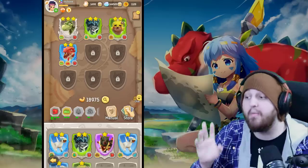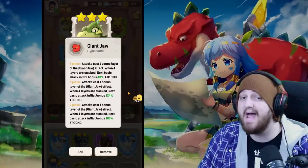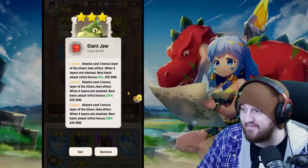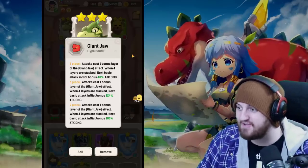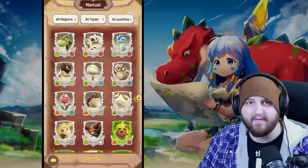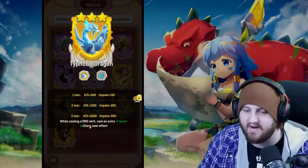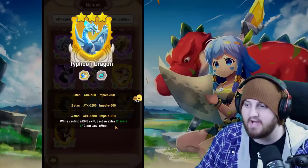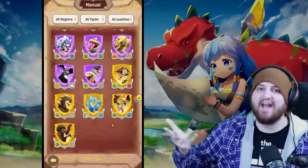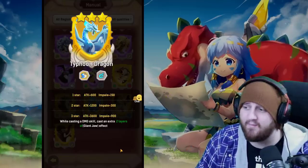Clatter cards — I'll link a reference image of what top players are running. Giant Jaw is absolutely nuts on Assassin because these guys attack so fast and can stack it like crazy, so getting a six-piece Giant Jaw is very important. The reason we only build a six-piece is because of a card called Typhoon Dragon: at three-star legendary, it casts an extra two layers of Giant Jaw each time you cast a damaging ability. With how fast Assassins cycle abilities, that's ridiculous. So definitely pick up a three-piece Flying Wings as well — six-piece Giant Jaw, three-piece Flying Wings.